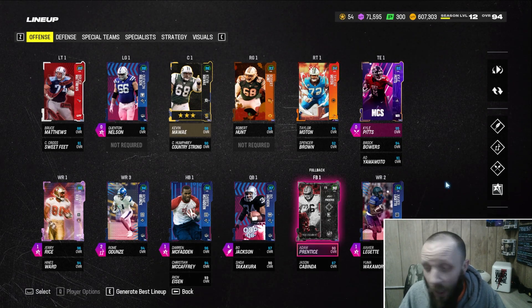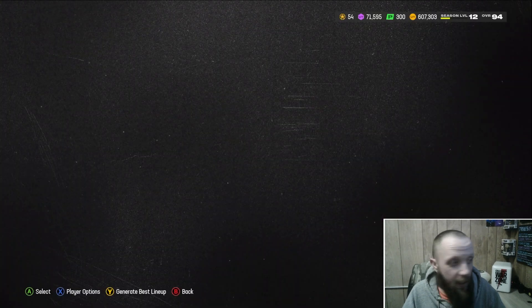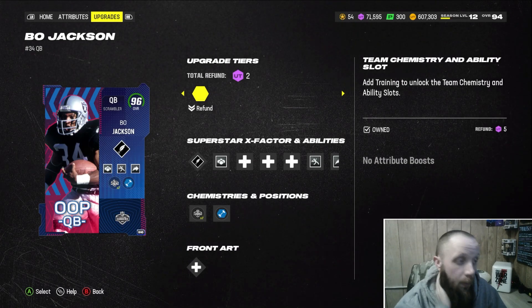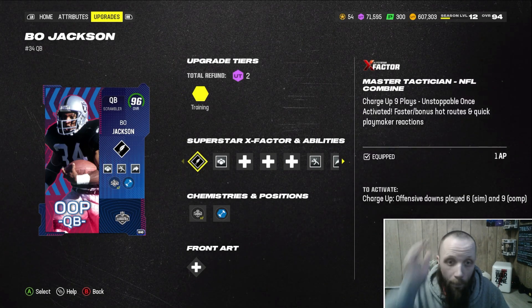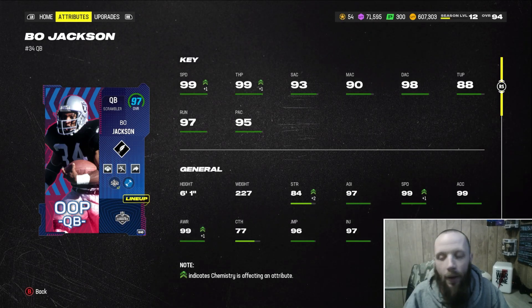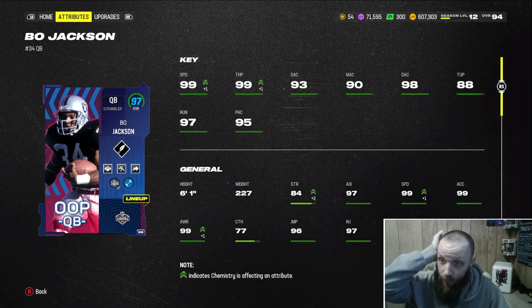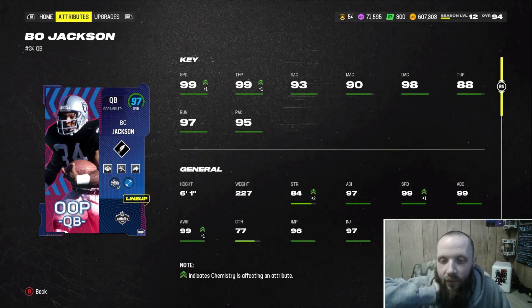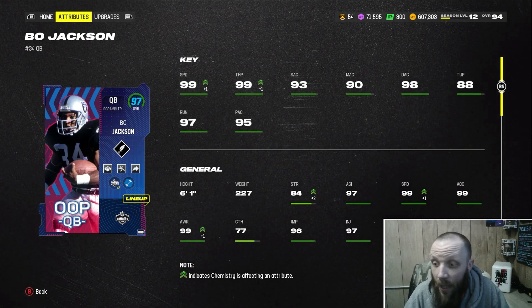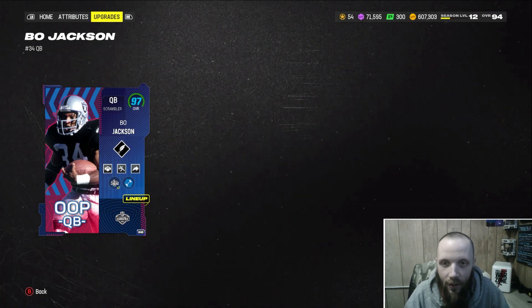Let's take a look at the team after that. I'm liking what the promo did. Bo Jackson — I'm glad they came up with this card because Troy Aikman was not the guy I wanted, and this definitely worked. Take a look at the stats: 99 speed, 99 throw power. 93 short accuracy, 90 medium, 98 deep. Throw under pressure sucks, but 97 throw on the run and 95 play action is amazing. 99 speed, 99 acceleration, 97 agility — this card is sick.